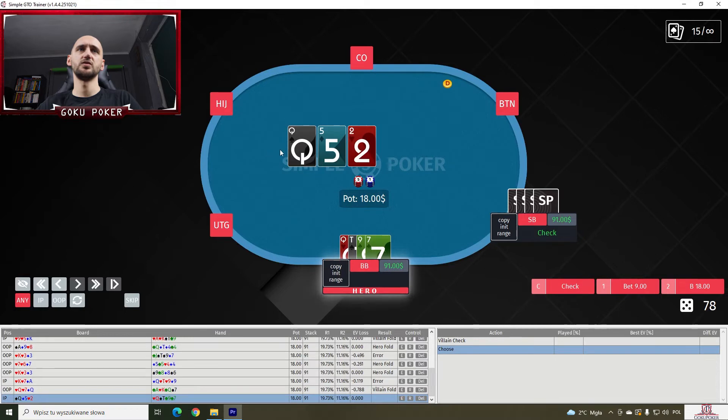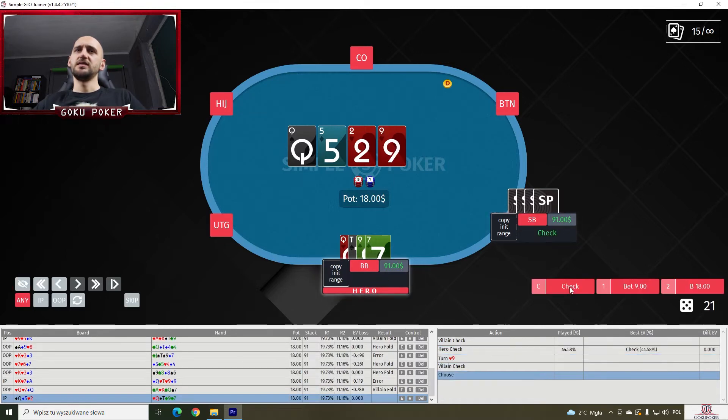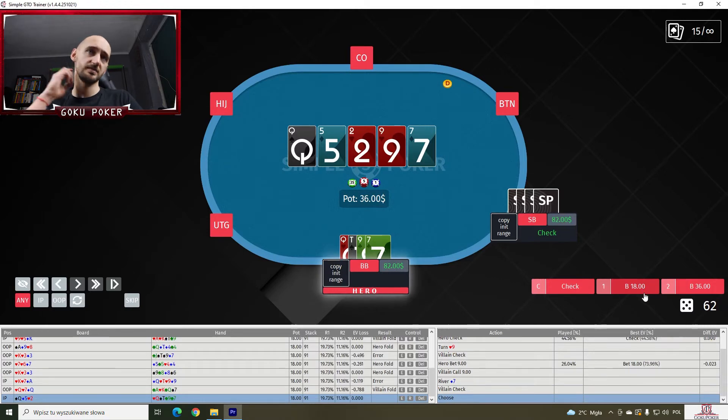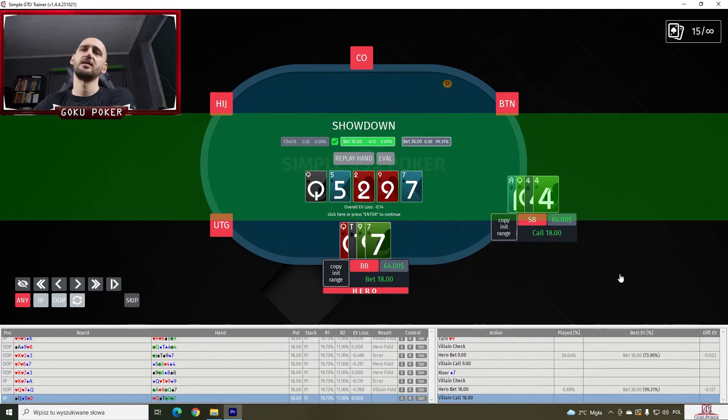Queen-ten-nine-seven on a queen-five-deuce. Small blind checks to us. I think we check behind — 44% of the time. Now there's a nine, small blind checks. We bet — about how much? We bet the pot or half pot? Maybe half pot. We should bet the pot actually. And now the small blind checks again. There's a seven of diamonds on the river and we're gonna bet full pot — and we should, once again, bet full pot.